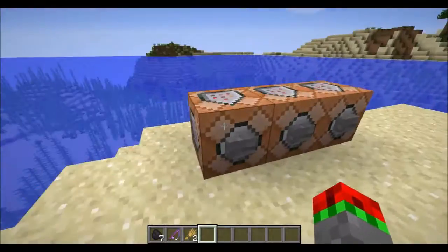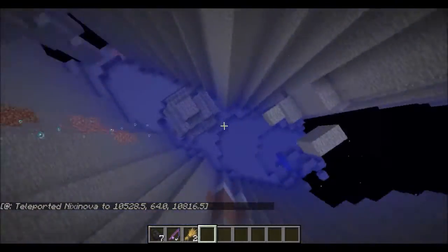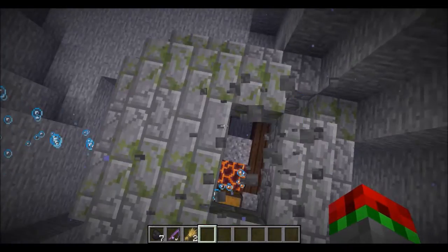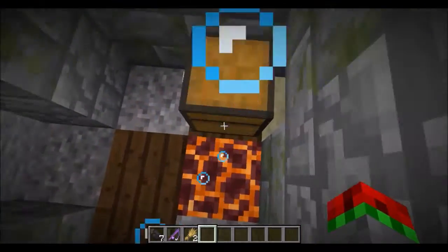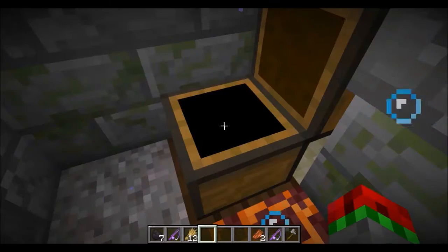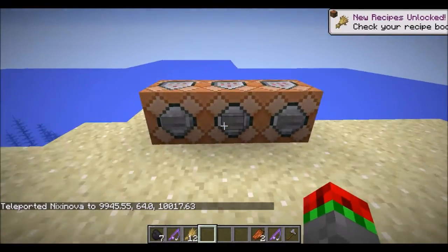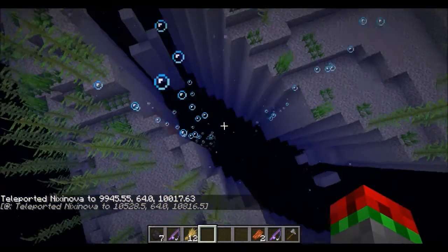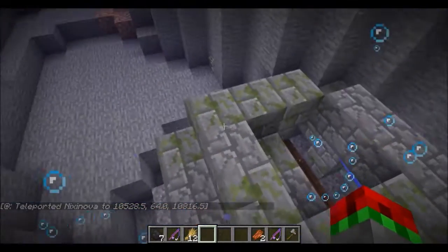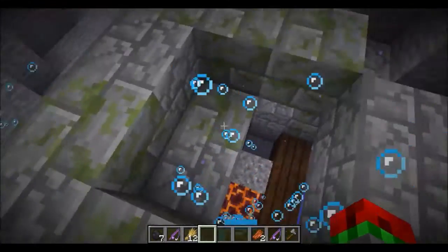Let's go look at the other ruins. Here is the first one - it has generated in a ravine. This one is made of stone bricks. In the chest we have an axe, some wheat, a fishing rod with Lure 2, and some rotten flesh. This next one is also in a ravine with some neat bubble columns, and it's also made of stone brick. I guess the stone brick ones generate in stone areas, and the sandstone ones in sandy areas.